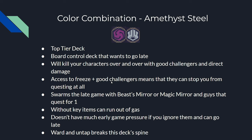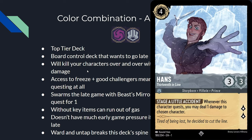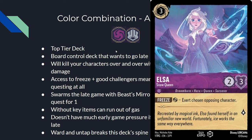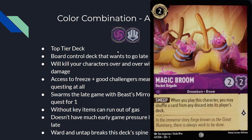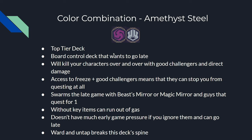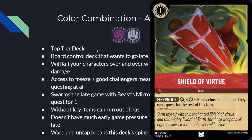Amethyst-Steel is a top-tier complete board control deck that wants to go to the late game. They kill your characters over and over with challengers from Amethyst and direct damage from Steel. With challengers from Steel and freeze from Amethyst, they stop your cards from questing at all — using freeze to tap your card and a challenger to kill it. They want to swarm the board late with Beast Mirror or Magic Mirror. Without key items this deck can run out of gas, so if you can pop the Beast Mirror or force bad draws with uninkable cards stuck in hand, it's problematic. The cornerstone to beating this deck is a ward card combined with a consistent untap effect — primarily from Ruby-Emerald with cards like Kuzco and Aladdin with the Shield of Virtue.